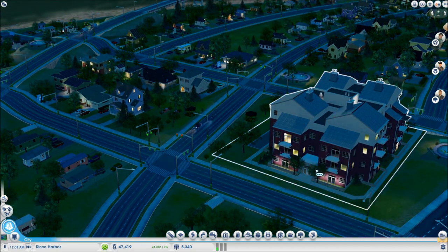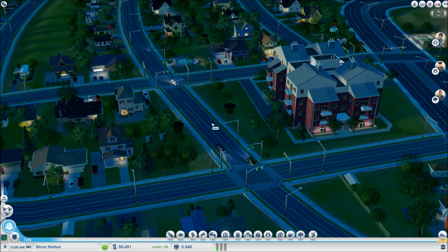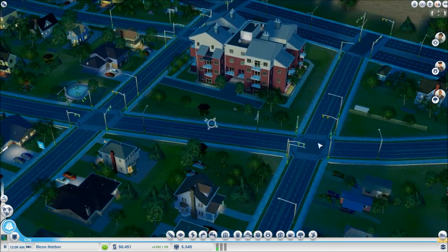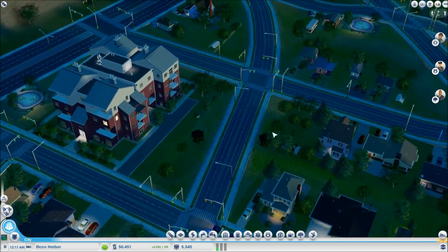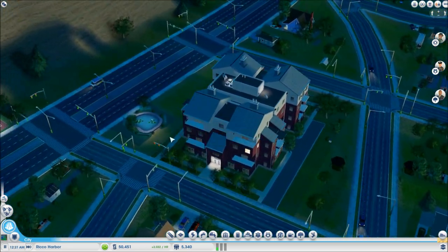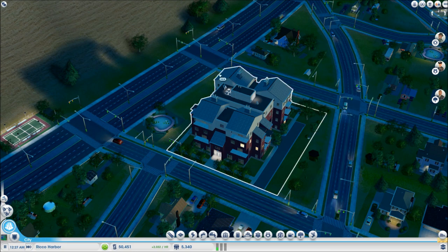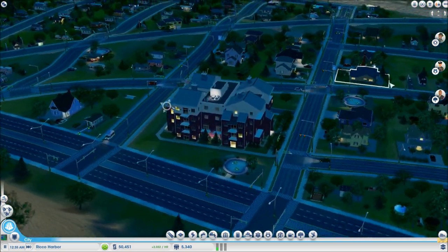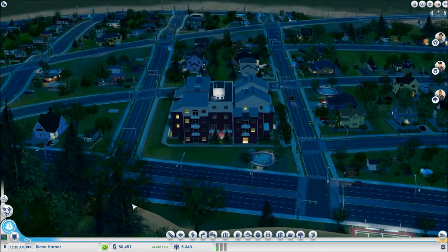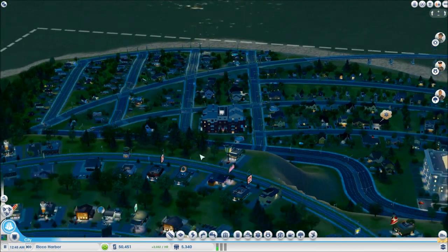You can see the medium density building holds much more people and there's a little park next to it. It took up the whole city block, which is unfortunate — a little bit of wasted space unless I turn that into parks. We're also playing on medium speed, which is why things are going so fast.